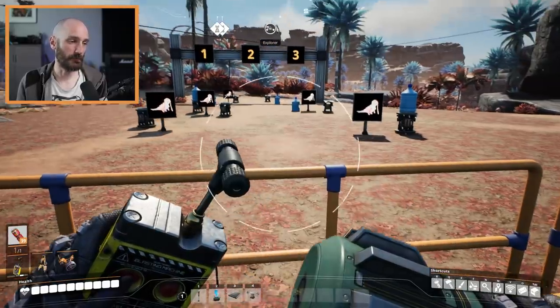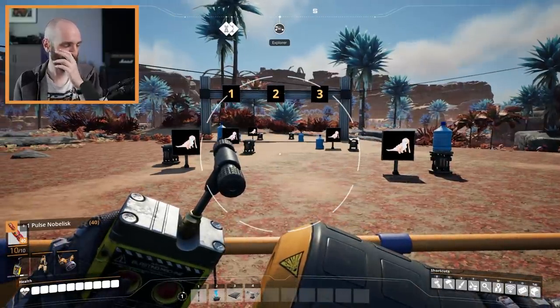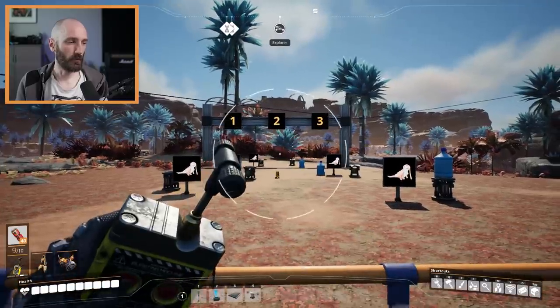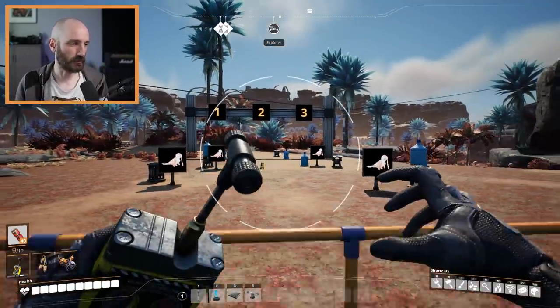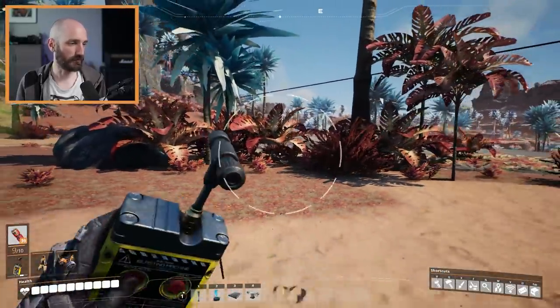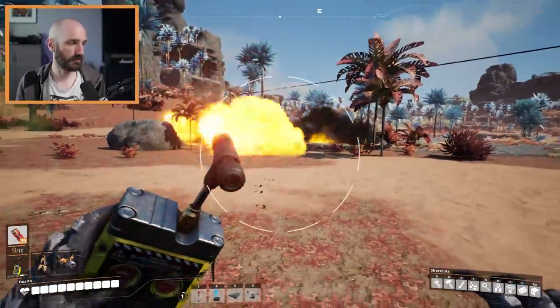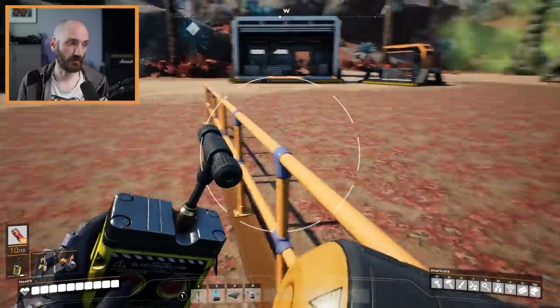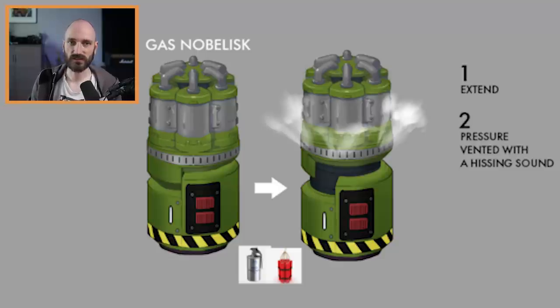Next up is the Cluster Nobelisk. It's a regular nobelisk that when it explodes splits up into clusters, creating a bigger bang. This is really great for clearing debris — if you have a bunch of foliage you want to get rid of, you can just clear it all at once. It creates a bigger explosion radius, so it's really useful when you have multiple enemies chasing you. There's also a Gas Nobelisk that isn't quite fully functional yet — it creates a poison gas cloud, and any creature caught within it will try to flee.